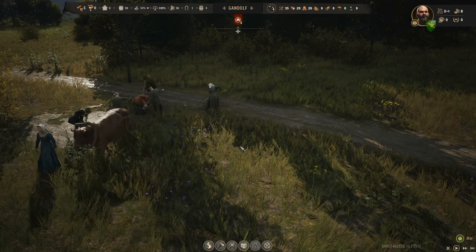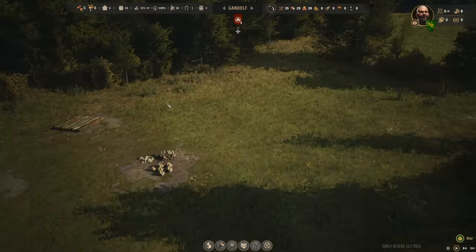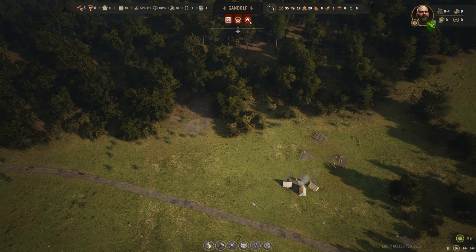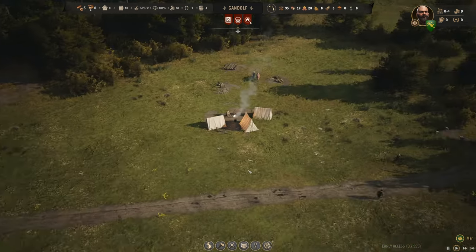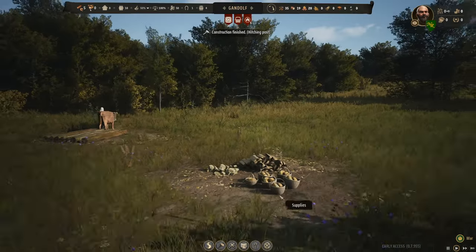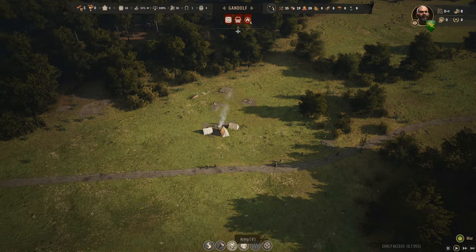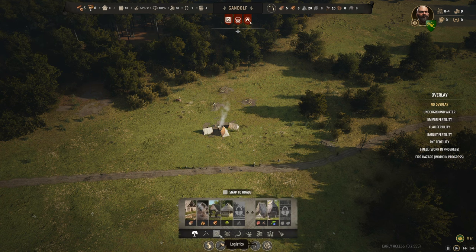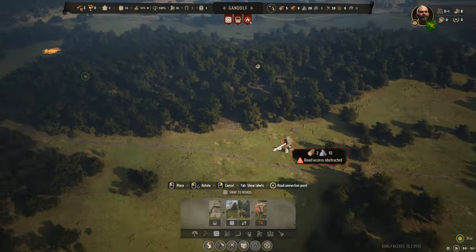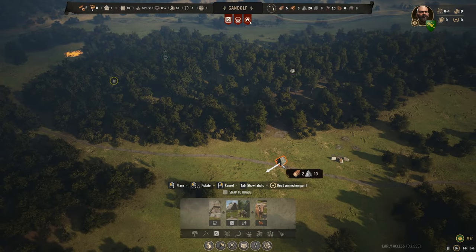I guarantee by April it will be raining — April showers bring ruined bread. We need a place to store it or we'll get a message saying food is ruined. A granary stores foods — berries, breads, vegetables — whereas the supply warehouse is for other materials. So let's get the granary placed on the main road.